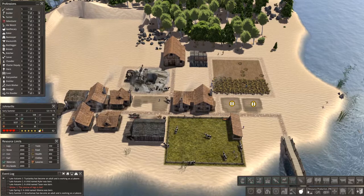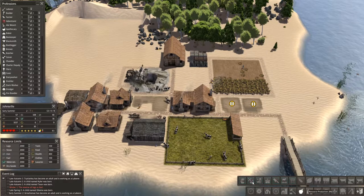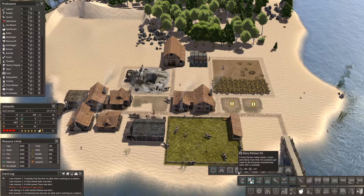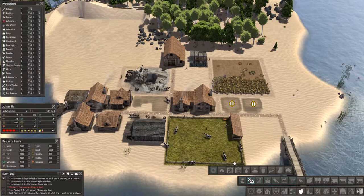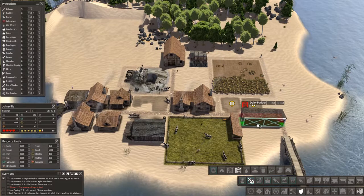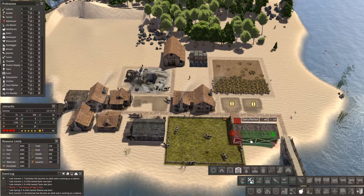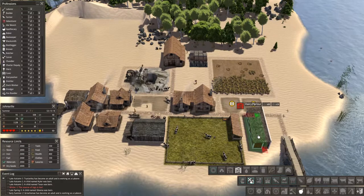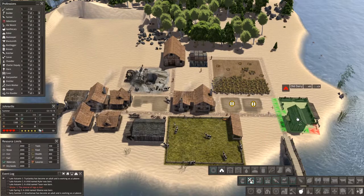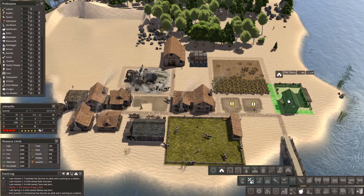Let's get a dairy down and see if we can do anything with this milk. This is a dairy parlor — it makes butter. It won't fit there. I can rotate it, but it still won't fit. Let's do the old dairy instead.